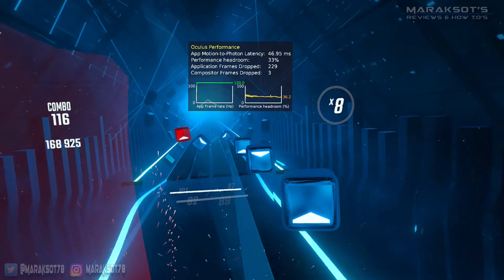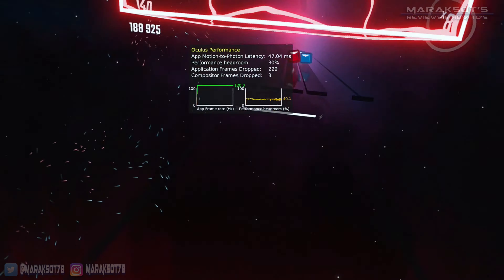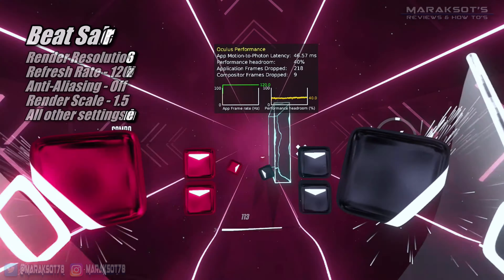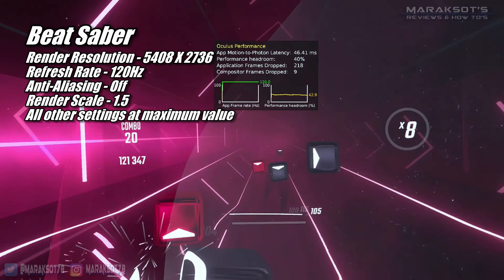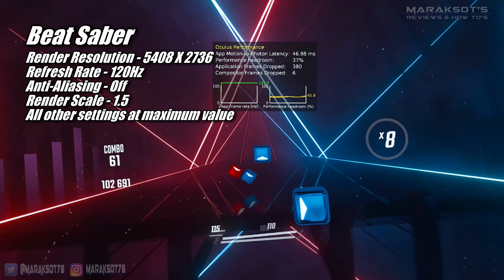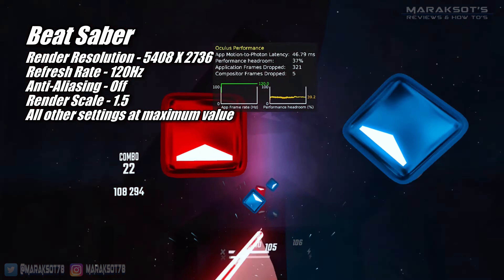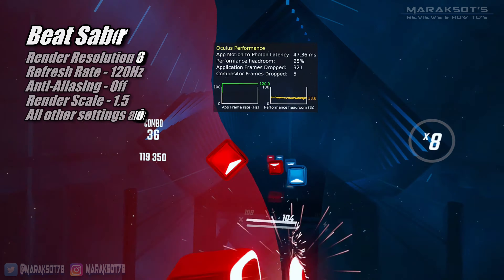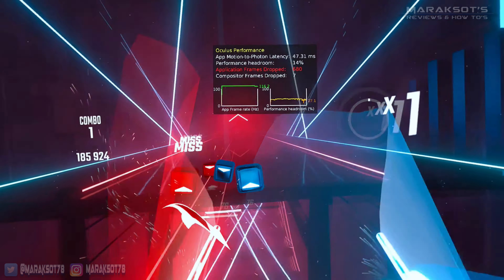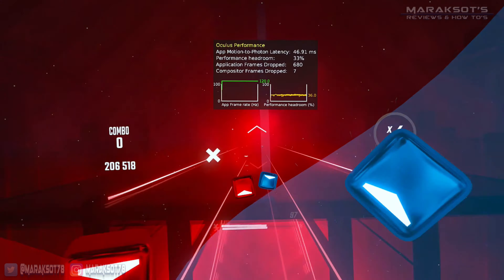Beat Saber is really just a gimme as it's not a very demanding game at all, but it's super popular so I included it. Like Contractors, I set the Oculus render resolution to 5408 by 2736 and the refresh rate to 120Hz. In-game, I set the render scale to 1.5 and all other settings to their maximum values except anti-aliasing, which I turned off. The 3060 Ti gave us great performance — the frame rate never fell below 120 FPS and we had a good amount of performance headroom left.